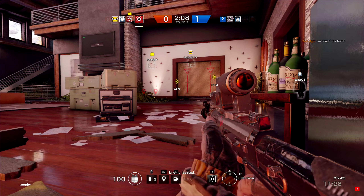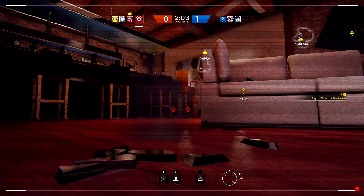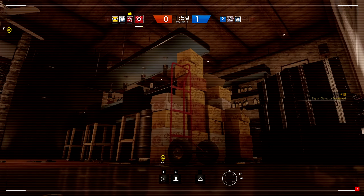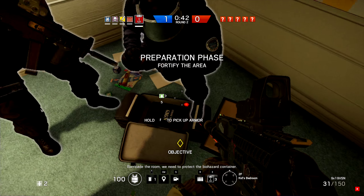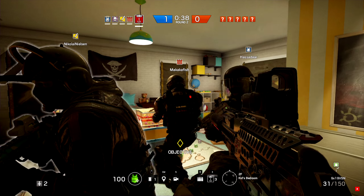If you start playing as Rook then please drop your armored pack in the very beginning of the round. Don't wait until the end of the preparation phase because the roamers on your team can't wait and stand around for that long. Just for info, in case you didn't know already, you can reload while climbing.